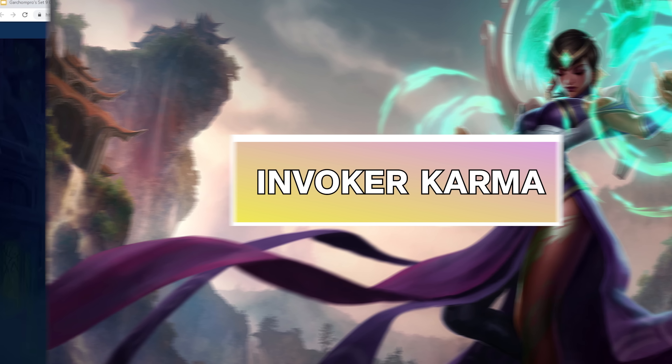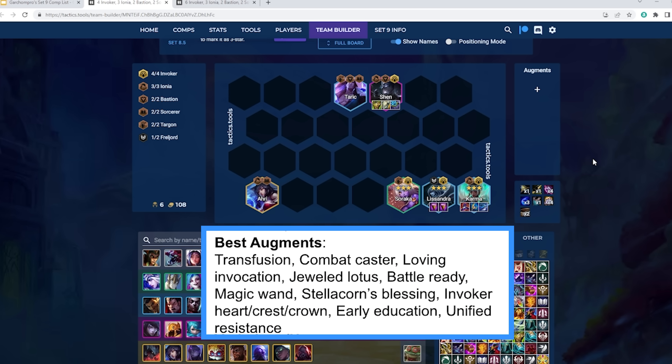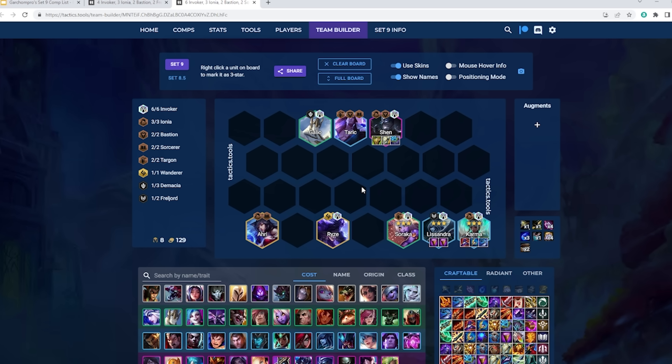The next composition is Invoker Karma. This comp has come into the limelight this patch after Taric, Soraka, and Karma have been buffed. A lot of times you'll be going level 7 and rolling for Karma 3 at level 7, or going level 8 on a Karma 2. The core of your board is Karma, Lissandra, Soraka, and Shen for your four Invoker, plus Taric for more frontline, plus another Ionia unit — Ahri is best but any Ionia unit works. You want to make sure you have a three-item tank with a Spark. If you don't have Spark, you do need a Shiv, but Spark is a little bit better. I think playing six Invoker without an Invoker plus one isn't great unless you have Ryze. If you manage to get a Ryze, the board at level 8 fits six Invoker nicely — without Ryze you'd have to play Cassiopeia which makes the board really weak, so I prefer four Invoker.